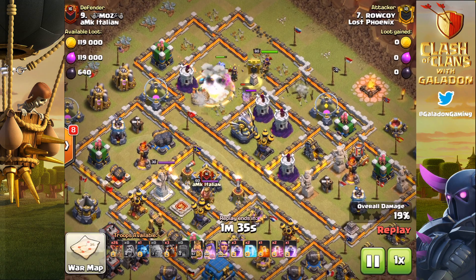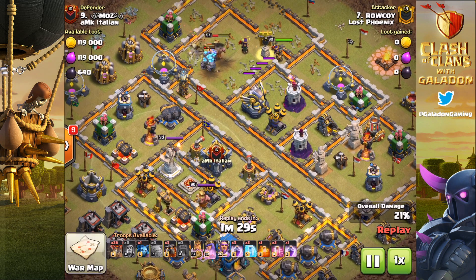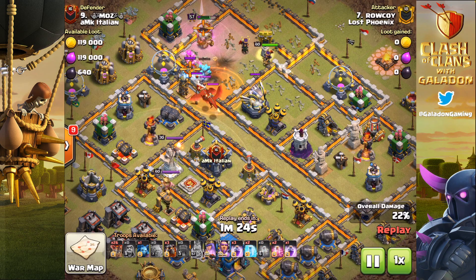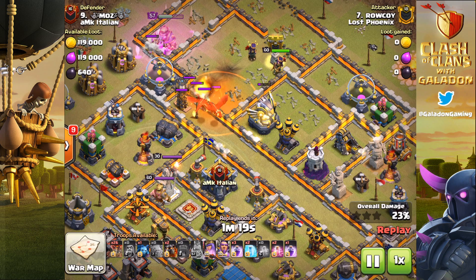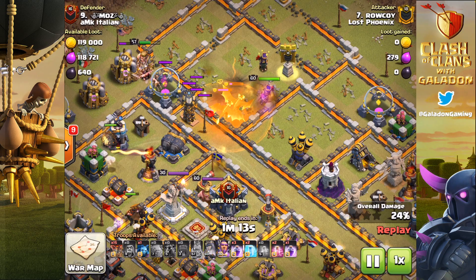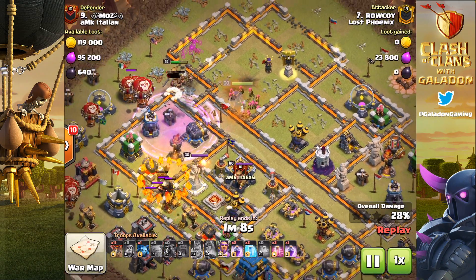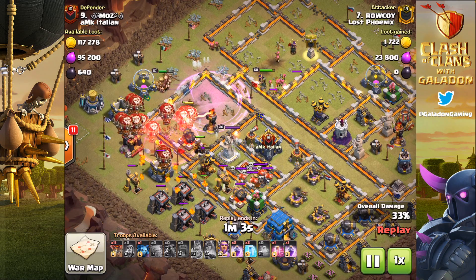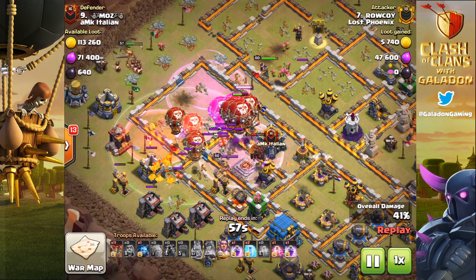Watch Raokoi in this attack — you're going to see him use the Warden's ability very effectively, but not until he's gotten about a third of this base down with the heroes. The Wall Wrecker comes in carrying an unlikely cargo — a Golem. Beautiful use of the tank right there: the Golem gets into the core and helps keep the heroes alive a bit longer. Now you see the LavaLoon portion as the Lava Hounds pop early, tons of balloons, and he's got almost a dozen more yet to be deployed.